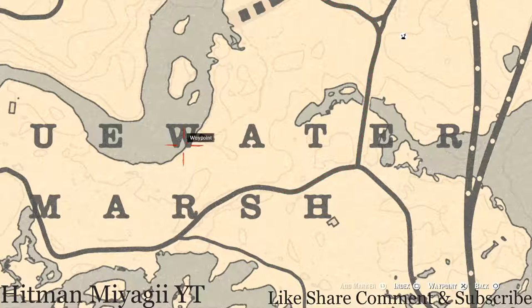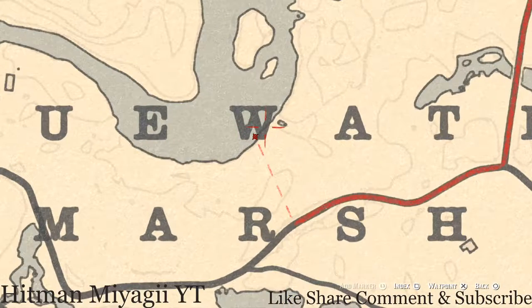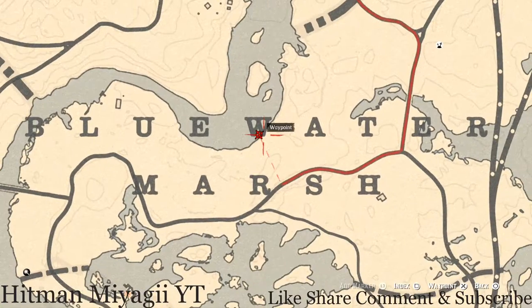Right here along the shoreline at this location, there's a boat. On this boat you guys will get a family heirloom — this family heirloom is an ivory comb. This ivory comb is inside the boat beside the sink, so go and grab that.